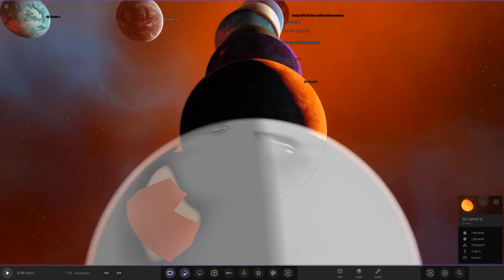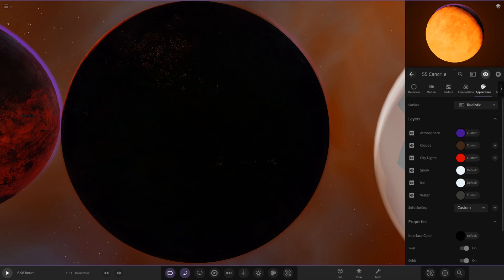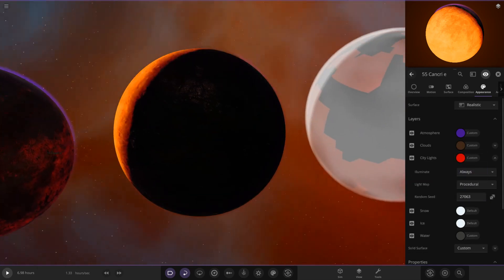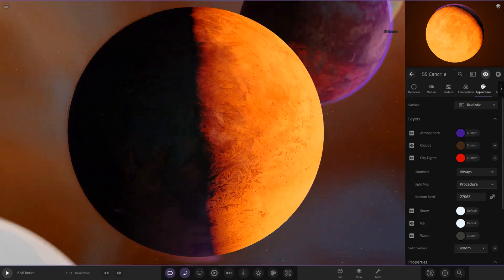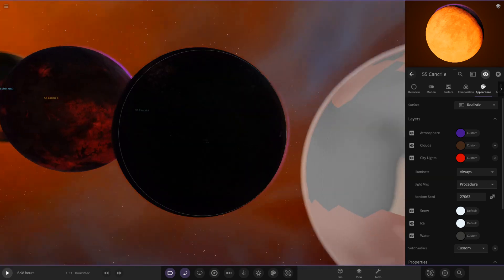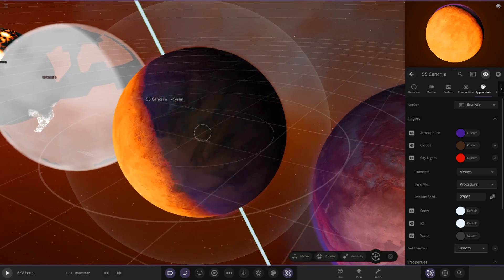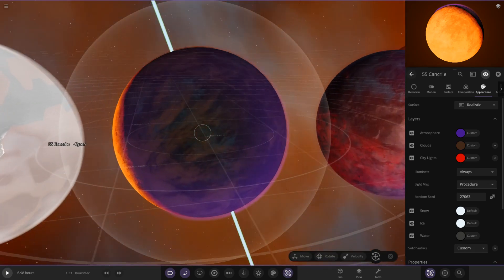Then we have Pluto Neon's one — he wanted us to add city lights. Going into the appearance tab and turning on city lights, there they are! This one is also going with a tidally locked sort of effect — you can see the day side and the night side clearly differentiated.